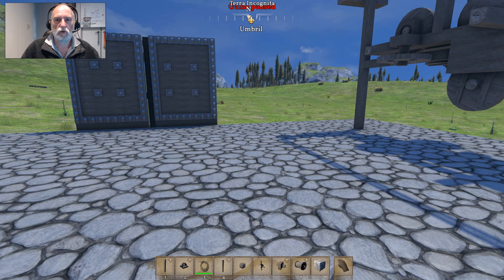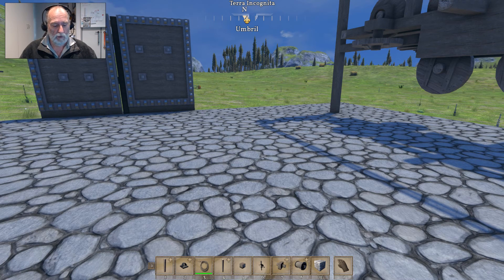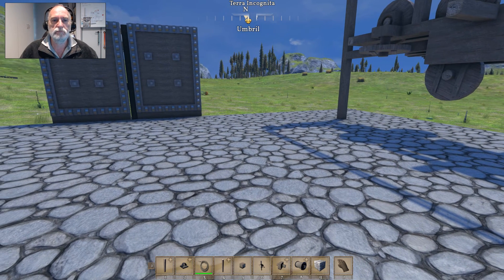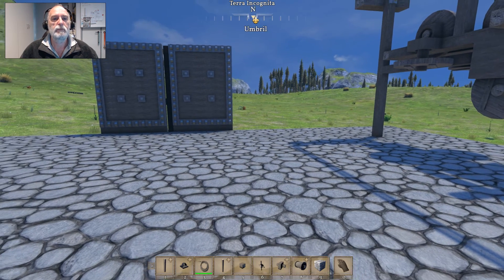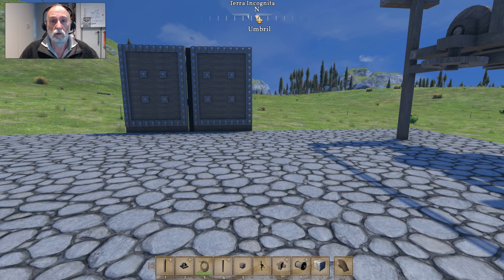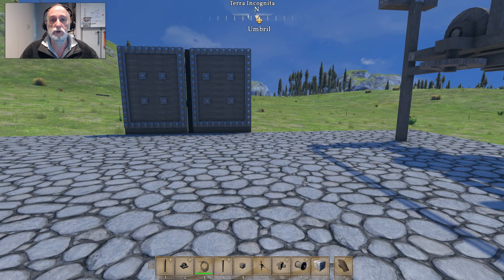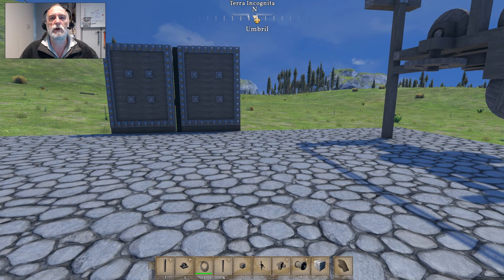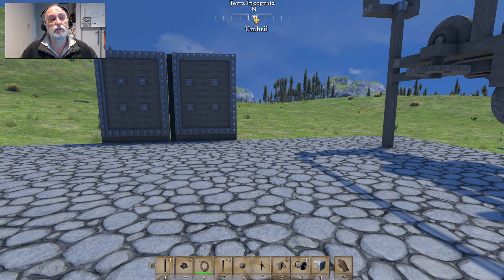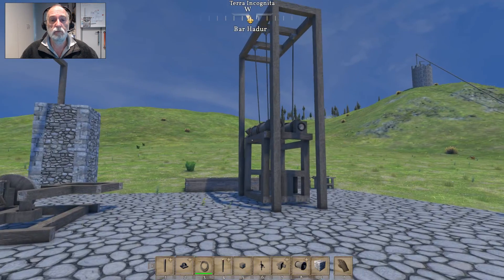G'day folks, Tosh back here again in my medieval engineers world. I'm here sort of at the request of one of my new subscribers who made a request about elevators. So I've had a bit of a play around with a few different models to see what works and what doesn't work, and I've come up with a relatively stable one. Hopefully this might be able to be used in your world — let me know what you think, and here we go.